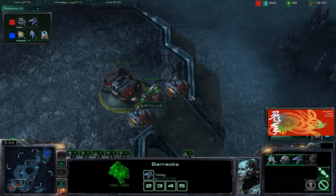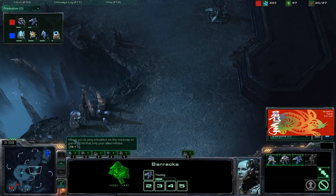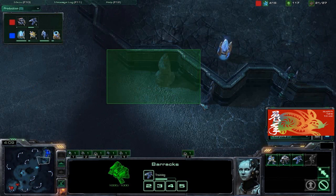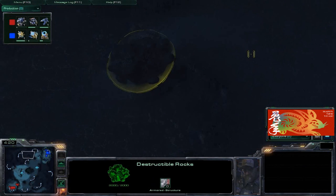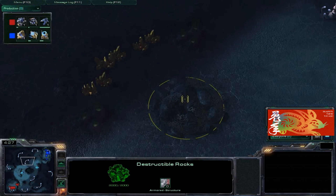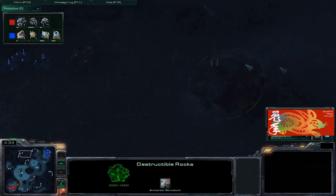Heart decides to get a Reaper instead of the Marauder — he had a Marauder queued up but cancels it for a Reaper. The Reaper is very versatile, great for scouting, especially on this map with the ramp and the rocks. The third base on this map is very hard to get — you either have to destroy the destructible rocks to reach the gold expansion or break the rocks to secure your third natural.